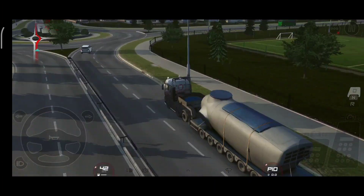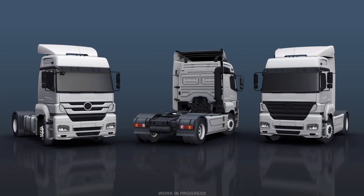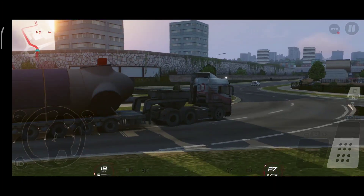Here's what the Mercedes-Benz Axor looks like in Wanda Software's game, and it looks really good. You can see the customization options: the left side doesn't have side skirts but has a single spoiler at the top, while the right side has covered side skirts and a full spoiler. The developers mentioned they are working on multiple trucks, so this will be just one of them — we'll find out about the others in future updates.